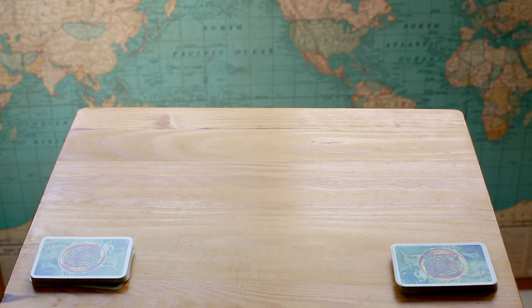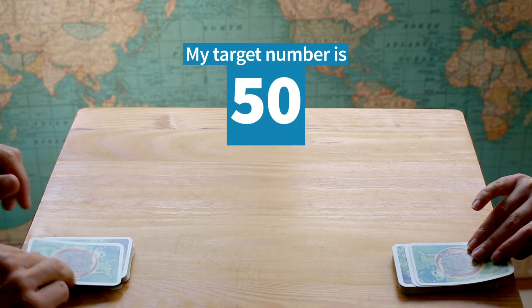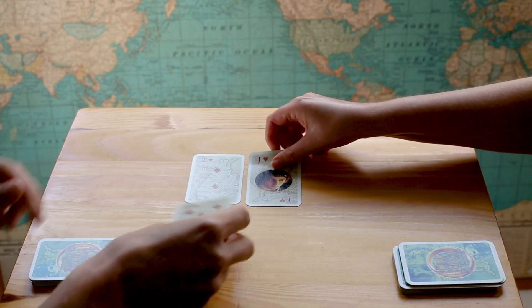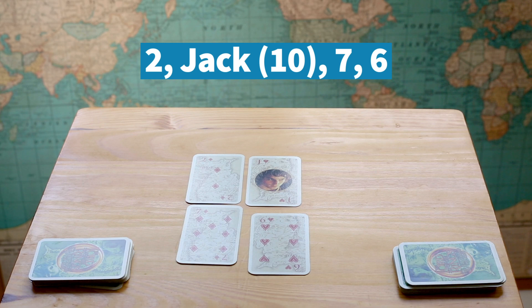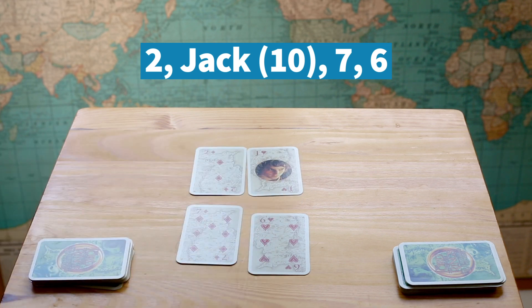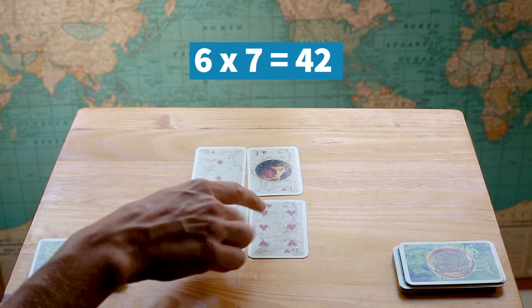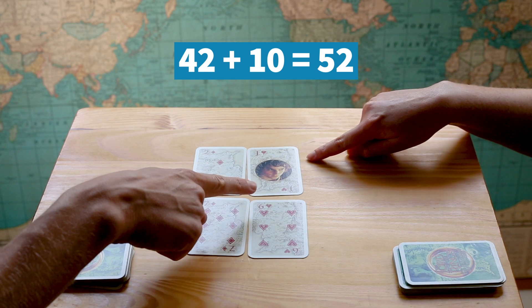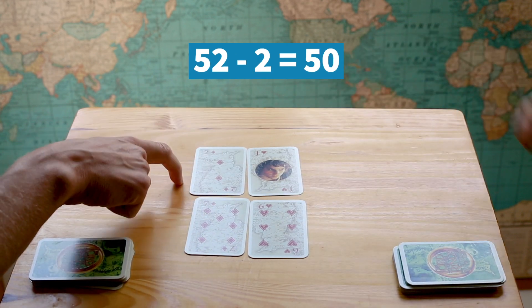Because we were able to get to our target number, we're going to change our target number to 50. 10 times 2 is 20. 6 times 7 is 42 plus 2... plus 10 is 52. Minus 2, minus 2 — it's 50. Yes! Perfect!